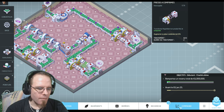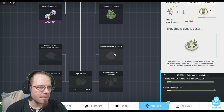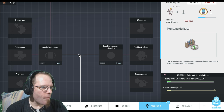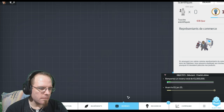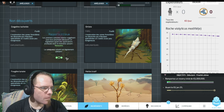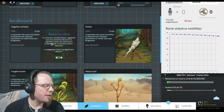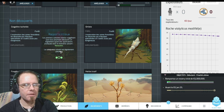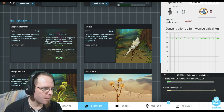Au niveau de la recherche, on a notre scientifique disponible. On va pouvoir aller chercher le siège national puis expédition dans le désert, ça va être très utile. Je vais prendre ici la grajoline tachetée. Et il y aura également un catalyseur. Le catalyseur va me permettre, c'est un des prérequis qu'il va falloir pour modifier l'effet d'un médicament.